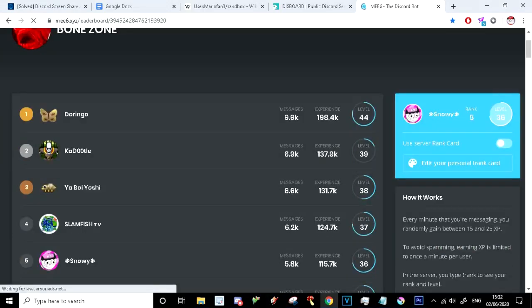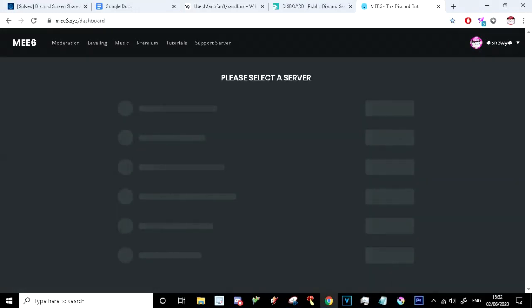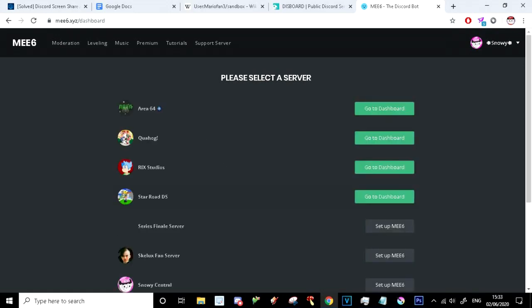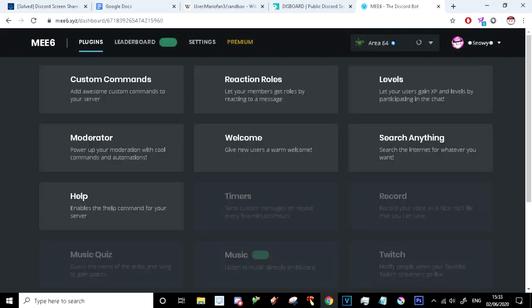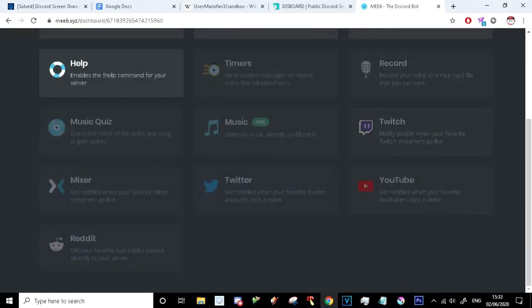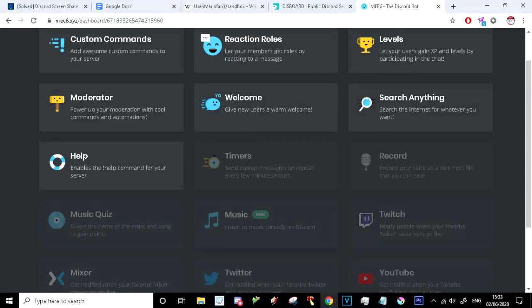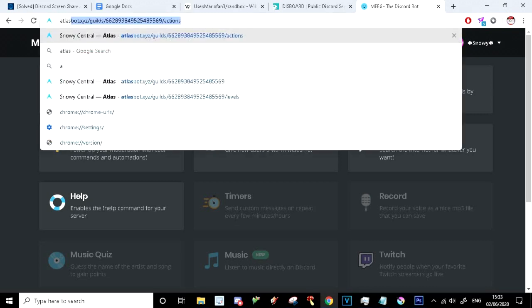They basically made it so you have to be a premium member to do basically anything. Like, it used to be that you could have server rank role rewards, change the XP rate, modify stuff. It's pretty interesting what you can actually do. But as you can see, there's a cool interface. You can do custom commands and stuff — it's pretty good, I'm not going to lie. If you like MEE6 you can use it; it's not a bad bot by any means. But if you really want a bot that can do everything MEE6 does but for free, look no further than Atlas.